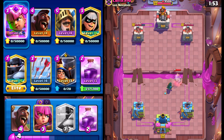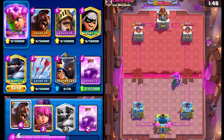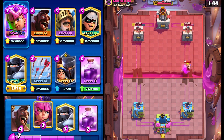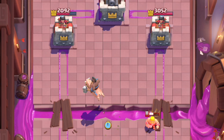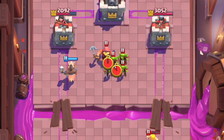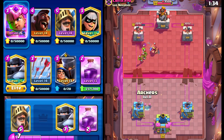We get one shot off before the Little Prince dies. We'll go Bandit right here — the Bandit is going to die to one shot. I'm surprised he went with Barbarian Barrel; that probably freaked him out a bit. That's okay — we'll go Hog Rider right here and we'll keep our Rage in hand for a bit. That's going to be able to fully counter it, which is very well played by our opponent.